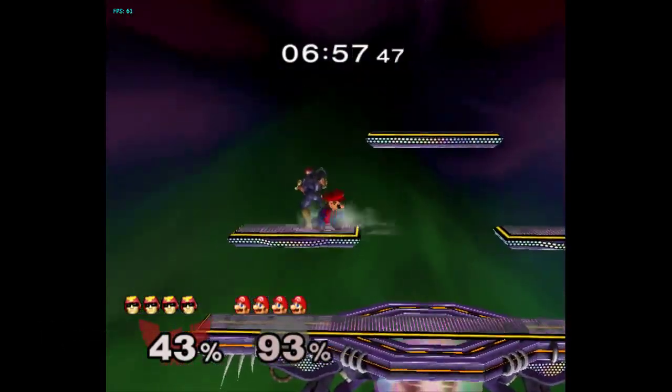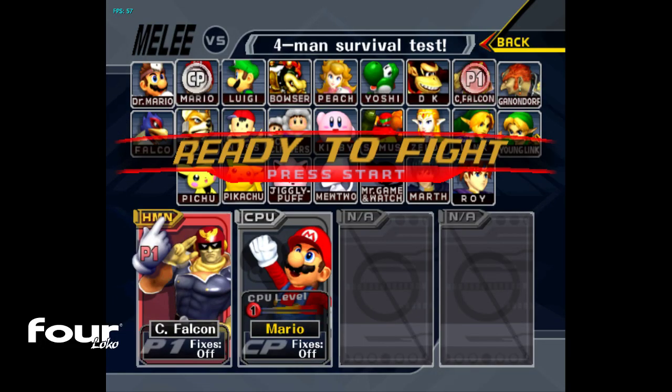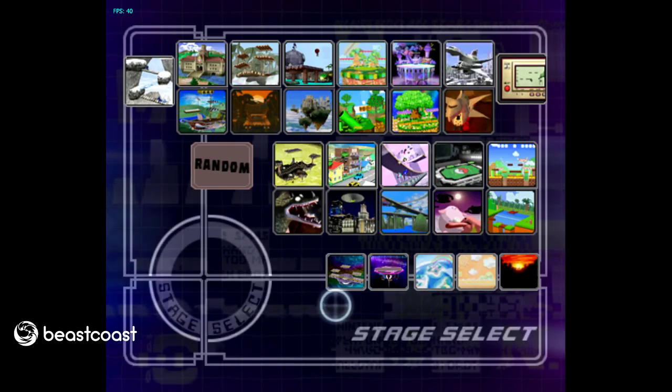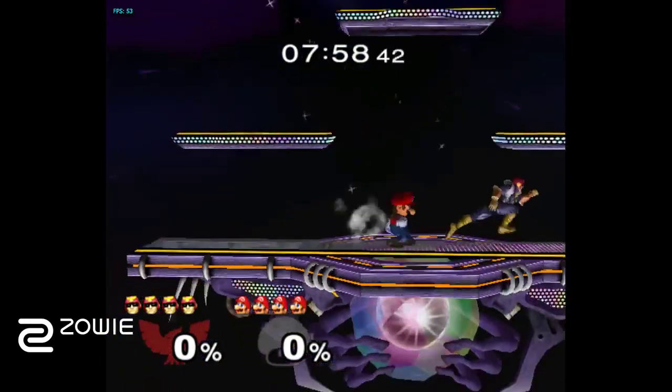That would be my go-to practice routine for beginners and intermediate players. It doesn't matter how good you are, you gotta work on all those routines — pivots, crouching stop runs, and all that. Another one that some people choose to ignore is the dash back out of crouch. It's like a one or two frame link.